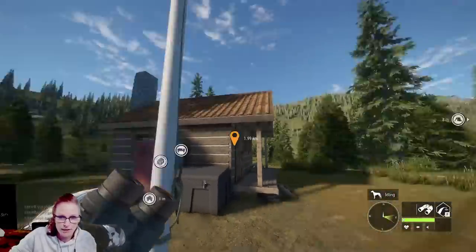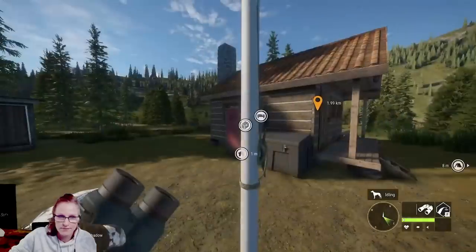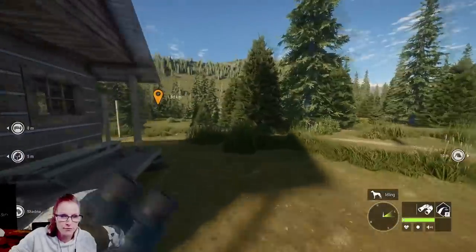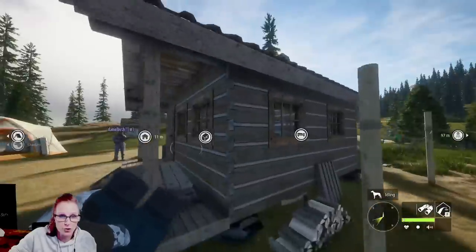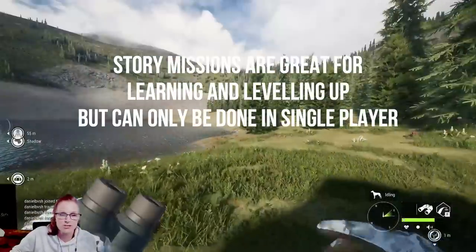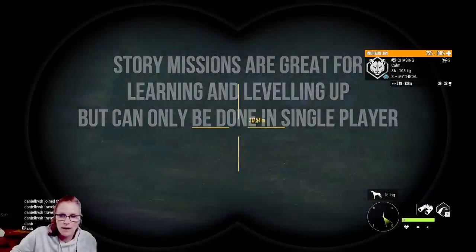Come up to this flagpole and discover this one — that'll unlock this outpost. Because you're such a low level, you're gonna make more noise when you move and it's gonna be easier for you to spook things than me, but that'll change as you level up. Missions are great for learning and leveling up.